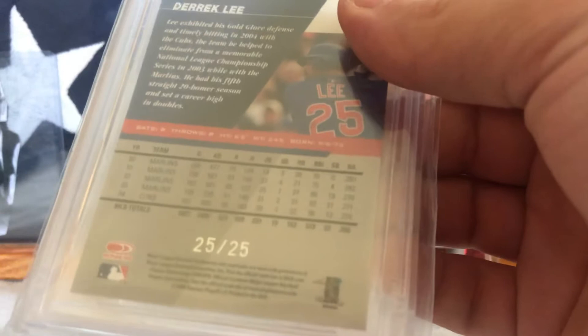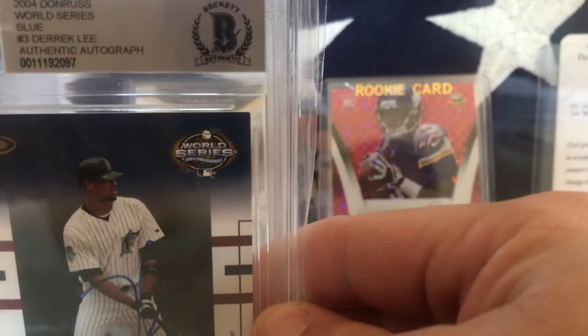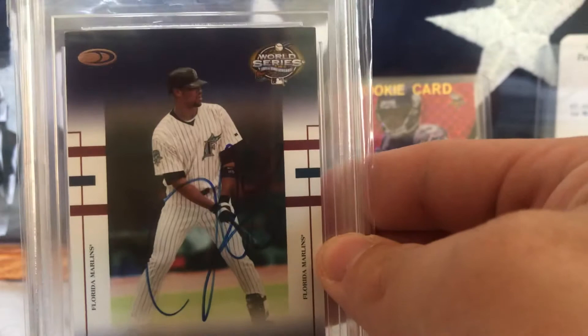This was the last card I was waiting on — it finally came in. It's 2004 Donruss World Series Blue. There's another one of the World Series cards, but it was hand-signed and Beckett-slabbed, so it's an authentic autograph. I thought it was really cool and it's got the World Series, so that's something significant.